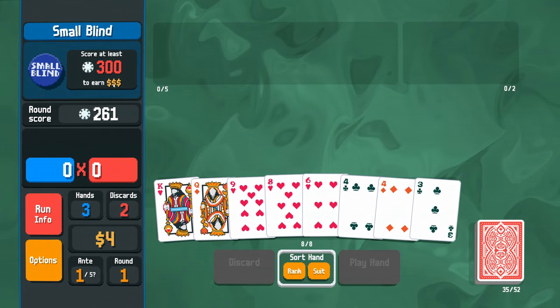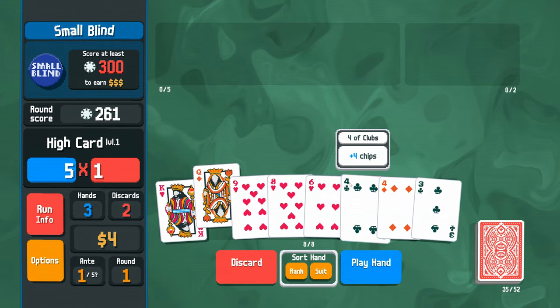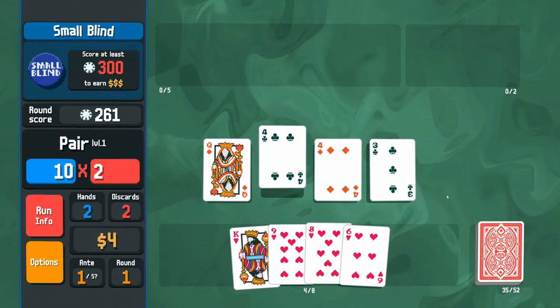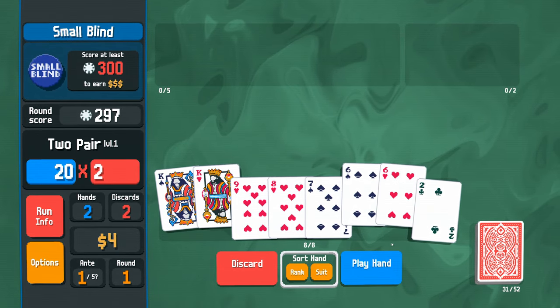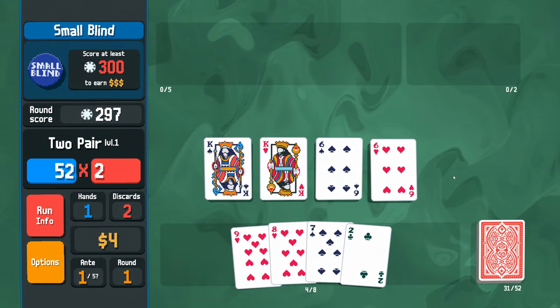In Balatro we're trying to make poker hands. A flush correlates to points on the chart — a flush is worth 40 chips base times three, which is 120. Each card played is worth additional chips: 10, 10, 10, 9, and 8 chips for their respective values. Playing this flush gives 261 chips but we need 300. Instead we can play a pair of fours — only the cards part of the pair get scored. We can also play four cards for two pair, which is totally valid.